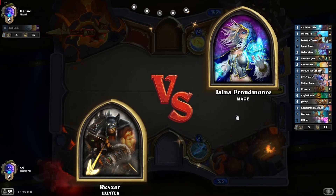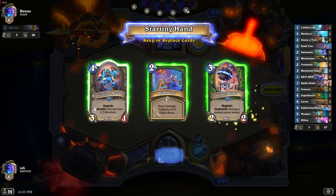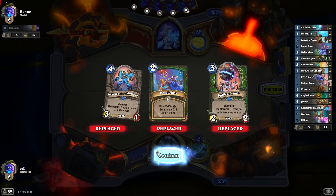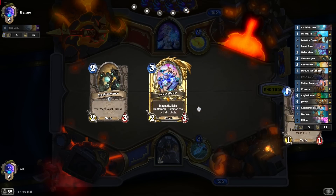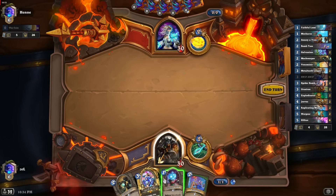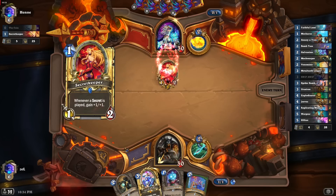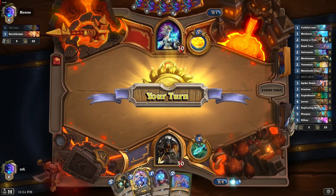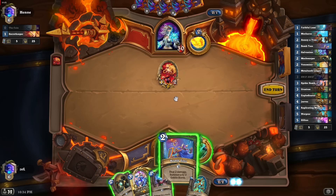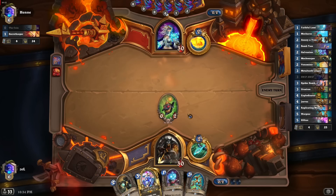Our opponent will be Mage. Let's play improved aggro Mech Hunter. We are searching for Mech Warper and Galvanizer — that's what this deck is all about. We have Snip-Snap in the starting hand. We don't have to play Faithful Lumi immediately; it will be free with the Mech Warper. The opponent plays Secret Keeper, so let's kill it with the Bomb. Bomb Toss is one of the new cards in this deck compared to the last version.